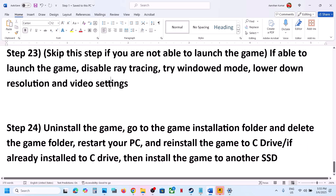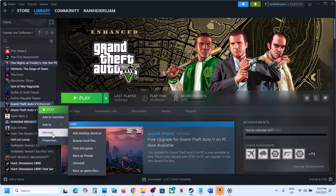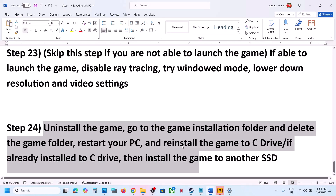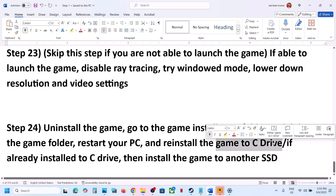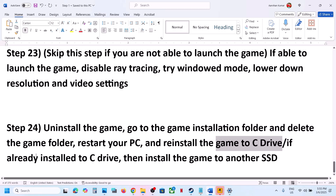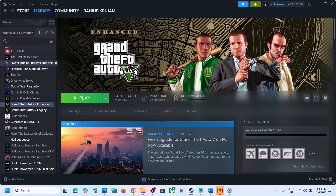The last step is to uninstall and reinstall the game to a different drive. Right-click the game, select Manage, Uninstall, delete the game folder, restart your computer, and install the game to the C drive. If it was on D, E, or an external drive, try the C drive. If already on C, try installing to another SSD. One of the steps shown in this video should help you run the game successfully on your Windows computer. Thank you for your time — please like this video and subscribe to my channel.